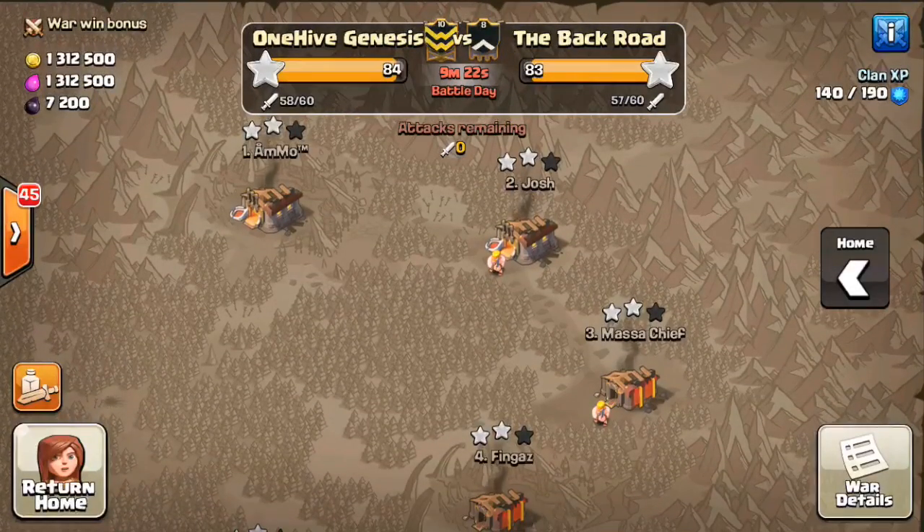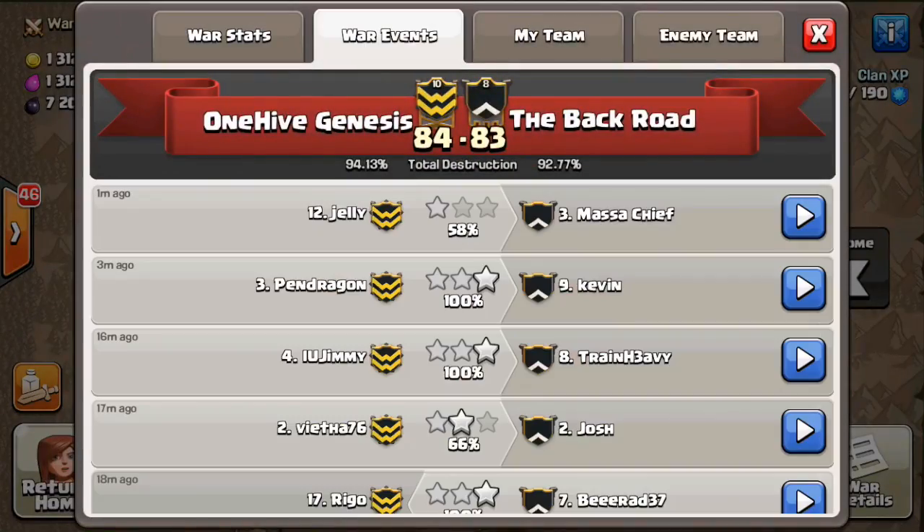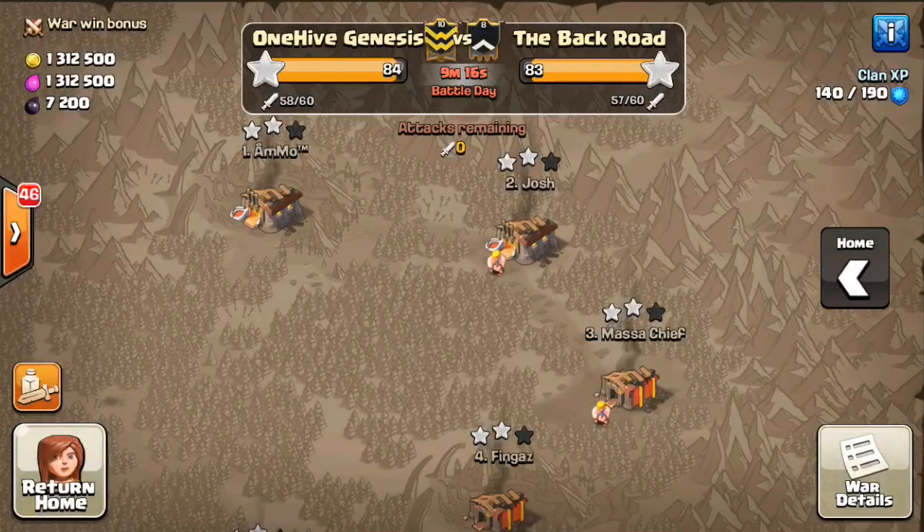Good attack to Pendragon — that was huge for us. Looks like we didn't miss anything. Jelly finished up his attack — he got 58% but only the 1-star. I can take a breath now and kind of relax, wait for the next attack. It shouldn't be long because there's only nine minutes left. This one is coming down to the wire — hope you guys are liking the video so far.